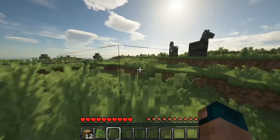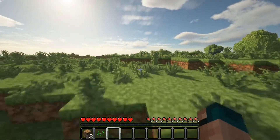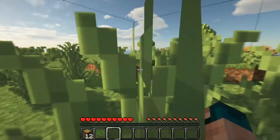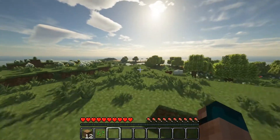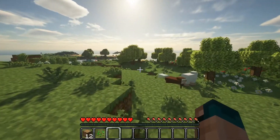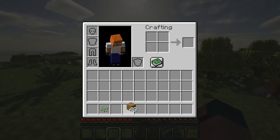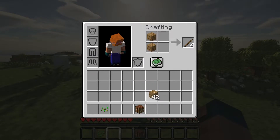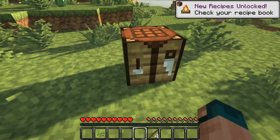It's cool because I'm by the ocean, so I do have sand for glass. There are some horses here. I should kill some cows, and I'm going to hopefully find some sheep around here for a bed. Oh yeah, here's some sheep! Let's get it right away — some brown sheep even. I want to build my house by the ocean, though.